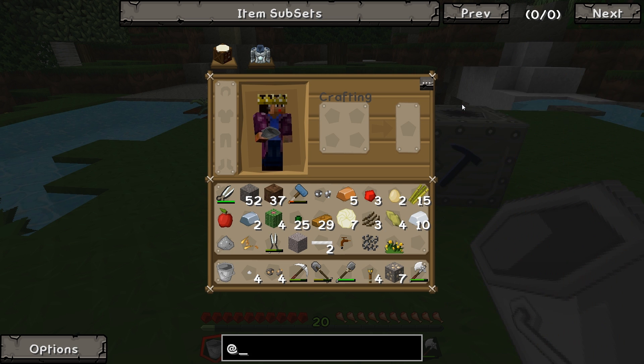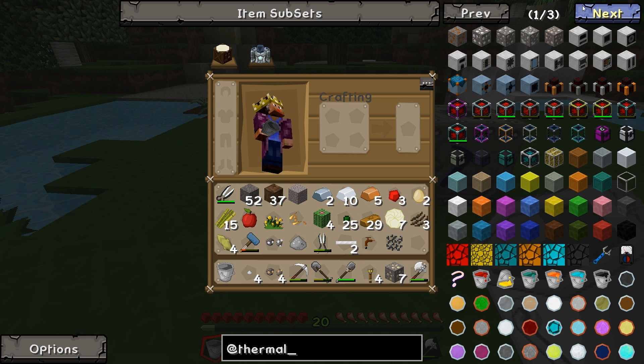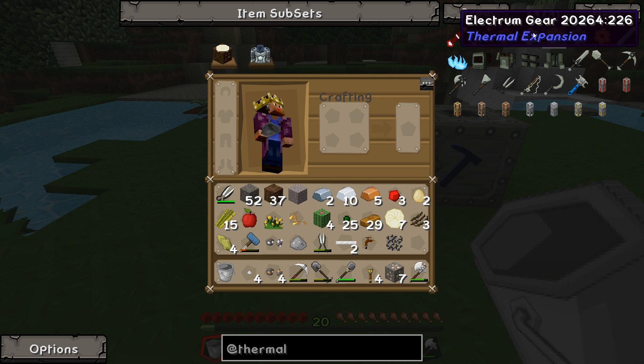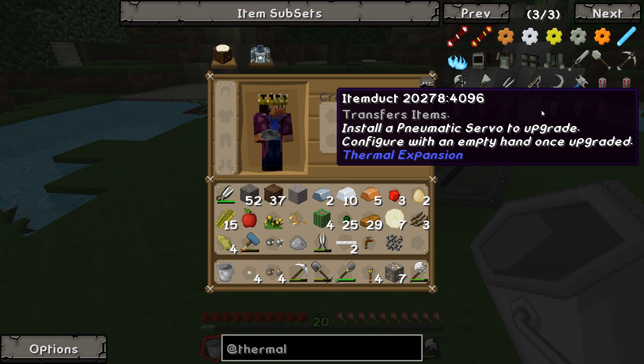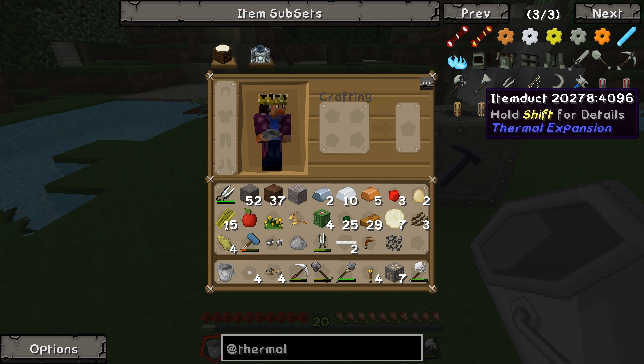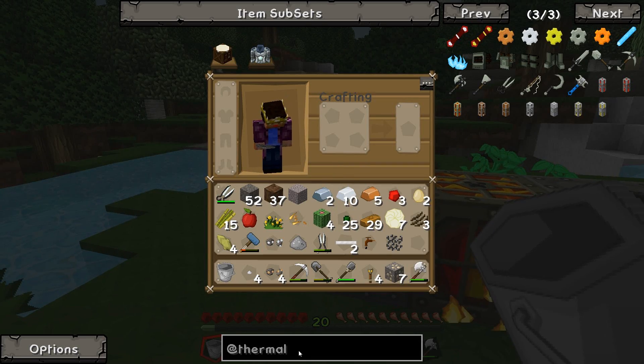Let's have a look at thermal expansion. Where are these things? They're here - what do they call them? Item ducts, yeah, they've just got no space in them. These take hardened glass, which means we have to make like an induction smelter and all that stuff. So we'll stay away from those for now.